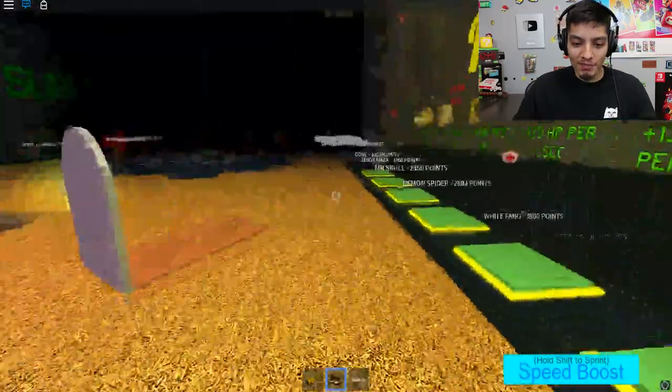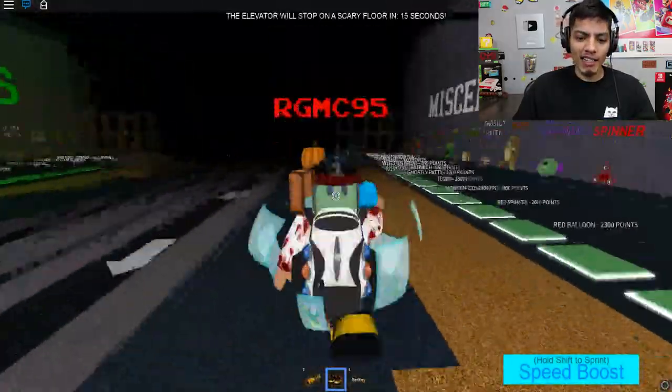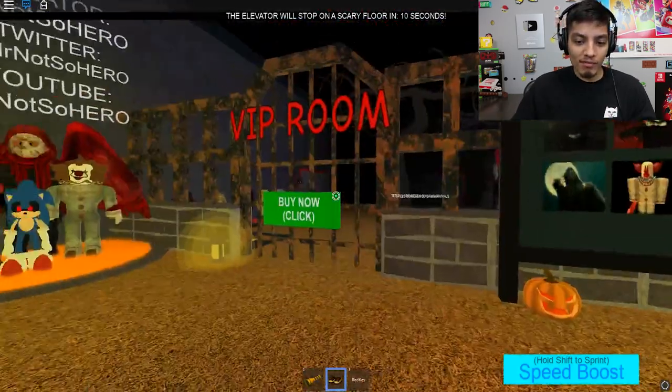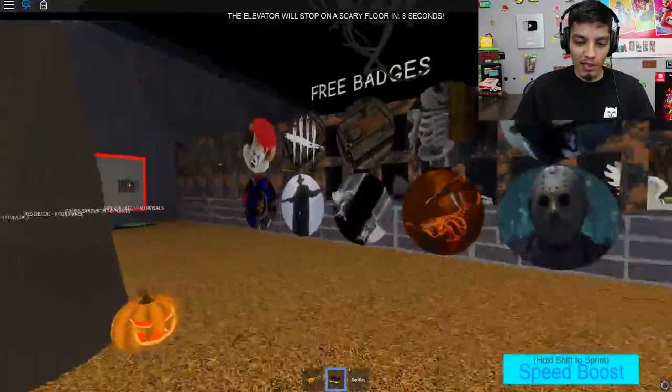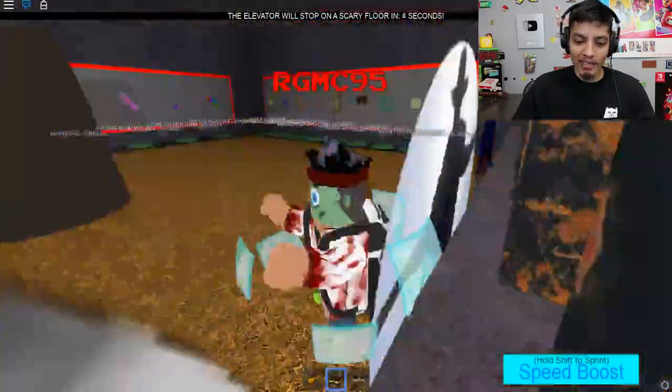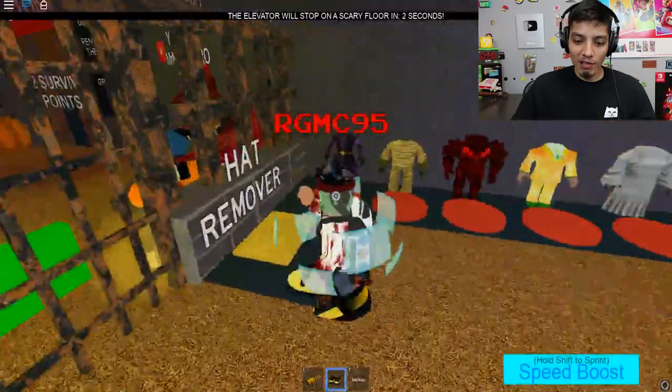That's a cool outfit. If you guys have seen the store too, they added a new pumpkin head — looks pretty nice, I'm probably gonna buy that because it is limited. VIP room — free badges, we already have all these badges. We need to get the new badges but I don't know what floors they're on.